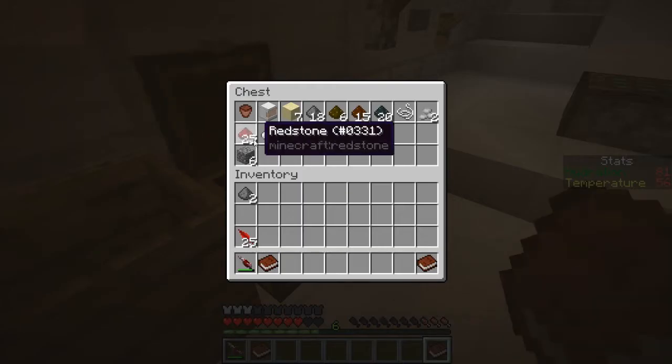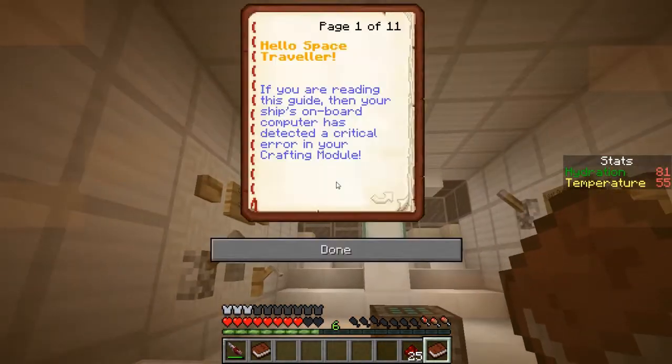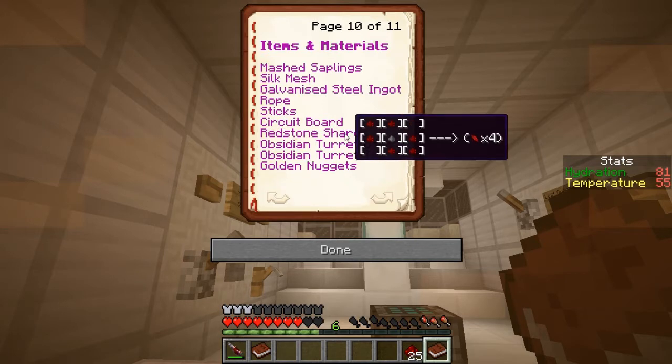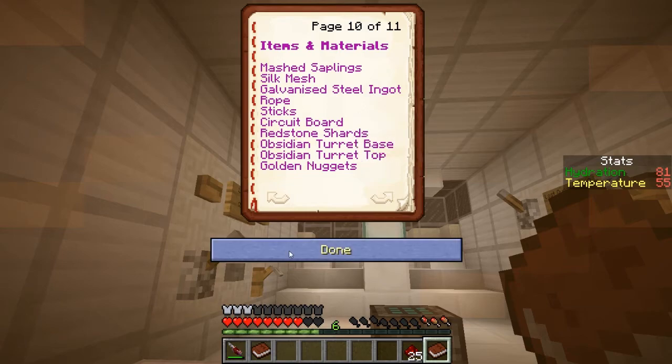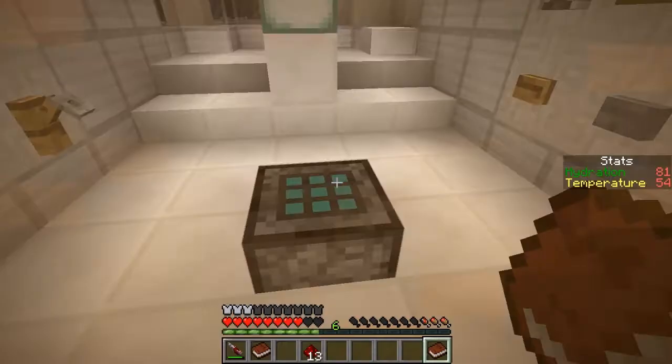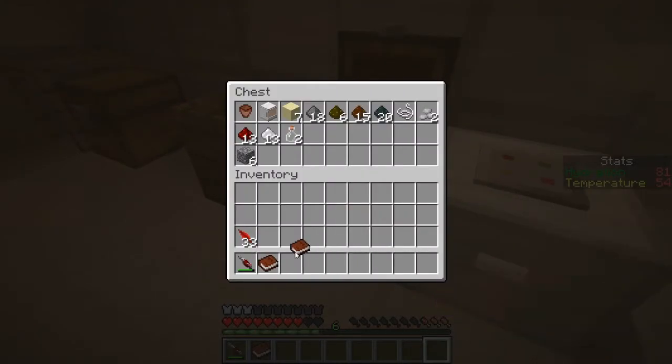We get gum powder and redstone dust. Shards - six dust and one gum powder will give me four shards. I can make more bullets for my gun! So let's go ahead and do that. I wonder if running outside at night will make it where your hydration and temperature won't go up as fast.